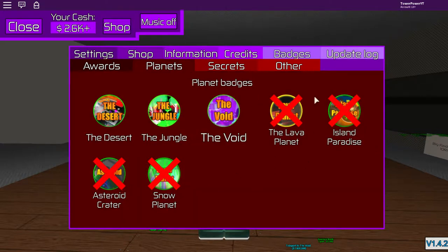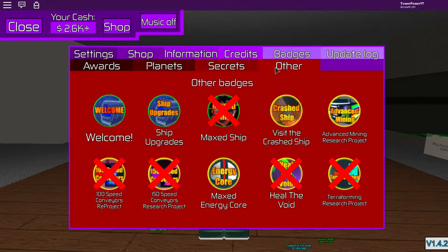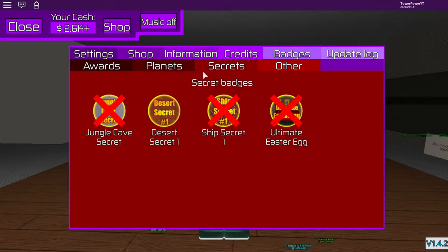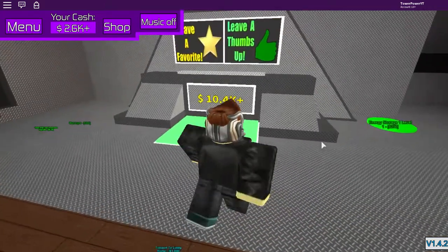There are four island parts I haven't been to, I can't find the ship secret, I can't find the ultimate Easter egg, I can't find the jungle cave secret, I haven't maxed out my ship yet, and I haven't done several other things. The only ones I don't understand are where the ship secret and the ultimate Easter egg are.